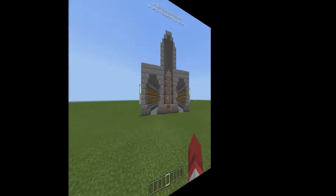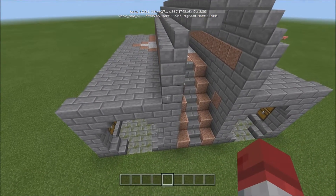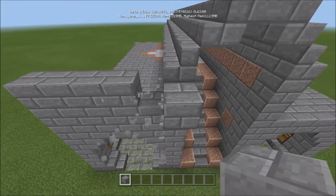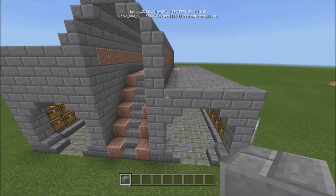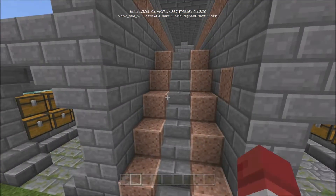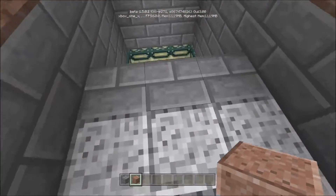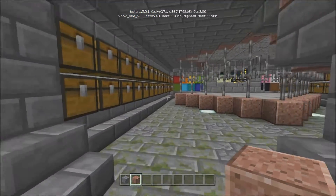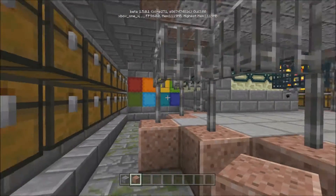I'm going to create something real quick and come right back. Keep in mind over here you're probably going to have stone brick the whole way up, since this is the ceiling you're digging into. You could do something like this — you walk up, here's the portal, here's where you fall through. On the side over here you've got storage, some light, and your shulker boxes with all 16 colors represented.